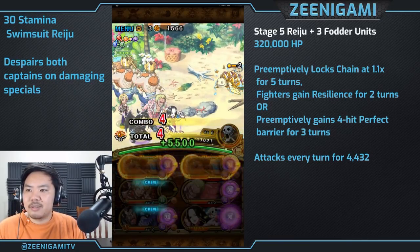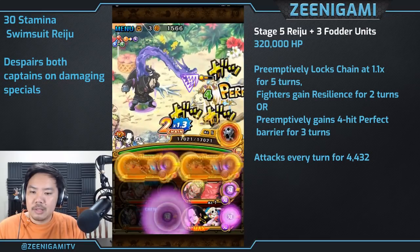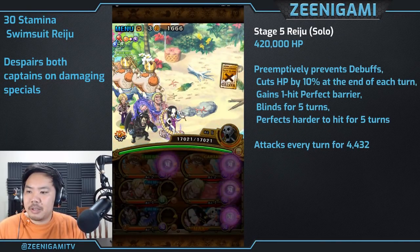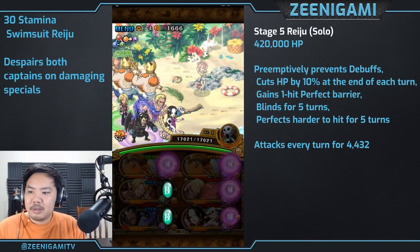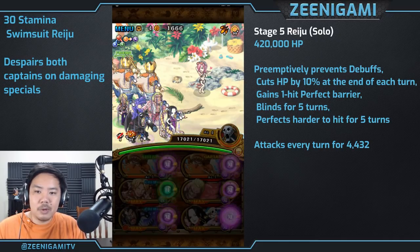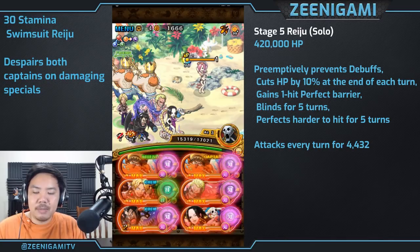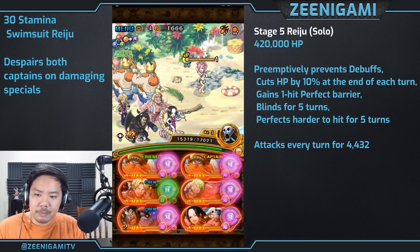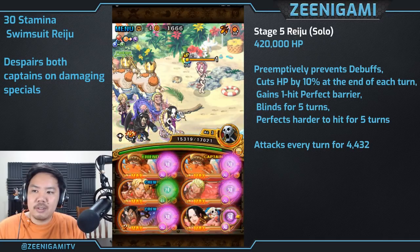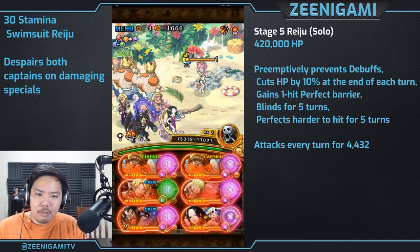There are three different Reijus on stage five. Stage five Reiju with three dudes at very low health is easily taken care of thanks to Neptune. Reiju with end of turn damage, a health cut, and blind is the most annoying. There's also Reiju with three dudes in the back and a four hit perfect barrier, but that one is probably the easiest.